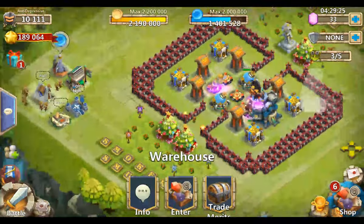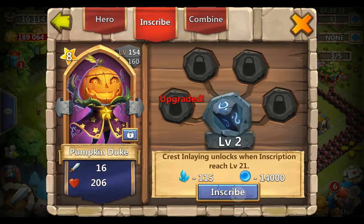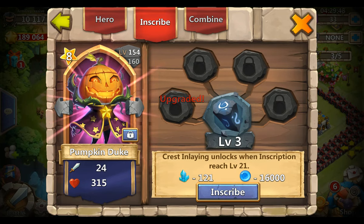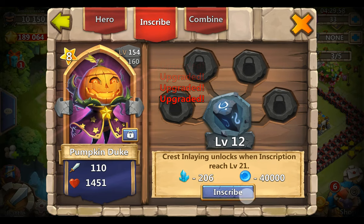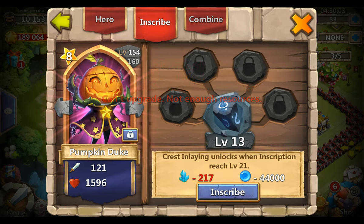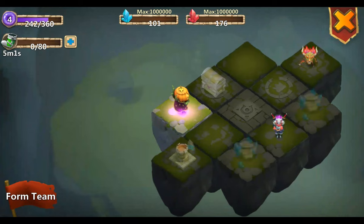Let's take a look at my heroes - inscribe. There is the attack and health going up. I just lack the crystals and I also lack the energy, so there really is no choice. I gotta wait it out or buy more gems to get more energy, but I'm not going to do that.